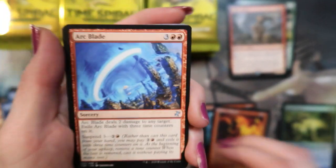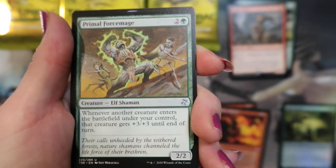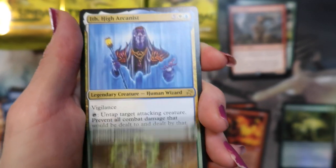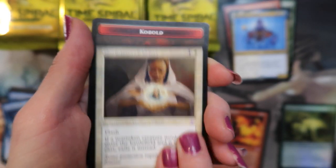Got an Arc Blade — Street Wraith, Primal Force Mage, and it's High Arcanist — the Containment Priest and a cobbled... I can't contain, I can't contain — lots of legends so far.